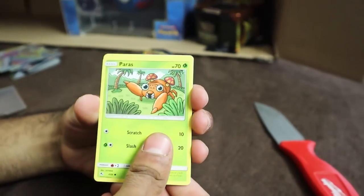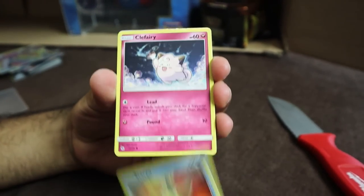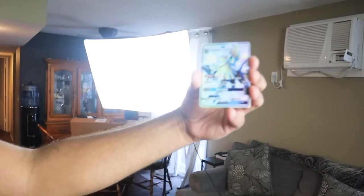Last pack — we got Paras, Ekans, Psyduck, Staryu, Caterpie. Oh my god! That's it! That's the one! Oh my god! Right there! I'm pumped, dude! That dude is only one card. 21 packs with no full art Shinies, but that was worth it!